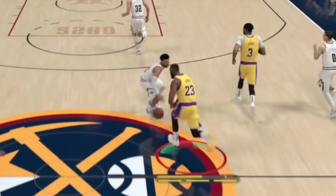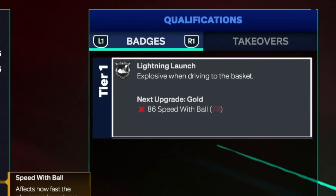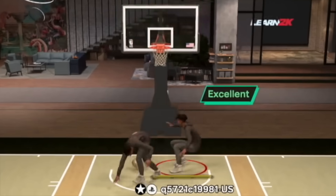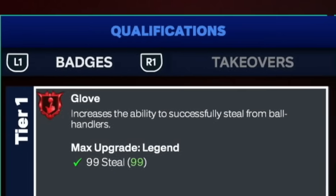We're going to use our max plus one on lightning launch, which will give us gold lightning launch to compete against the small guard. I even found a way to get legend challenger or legend glove on this build. This video is going to be insane.